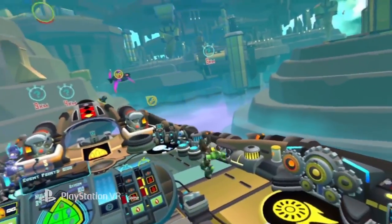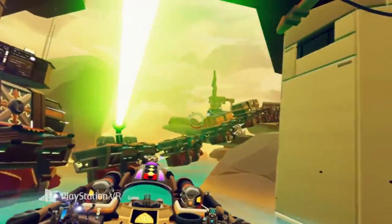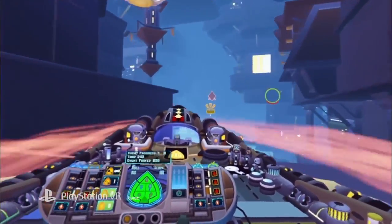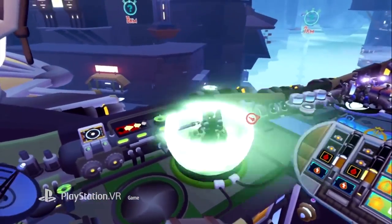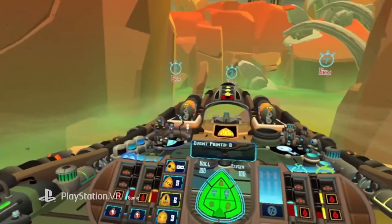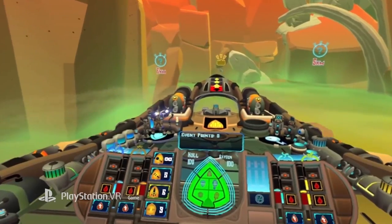Captains have two crew members to command. With me on engines, I can keep things from overheating, giving you the chance to take us to a higher top speed. When I'm at the sensor station, I'll keep your HUD current with the latest data. I'll also jam some incoming attacks like missiles and lasers. When I'm on shields, I can remodulate and give us another layer of defense shielding.